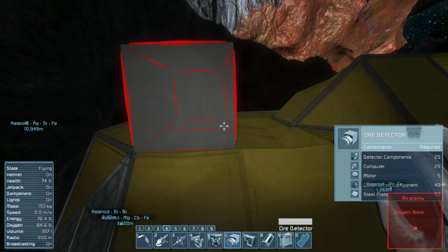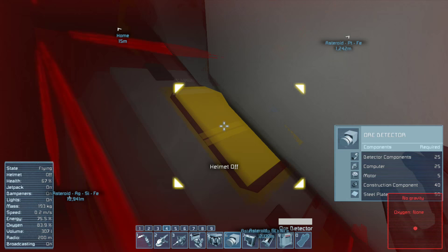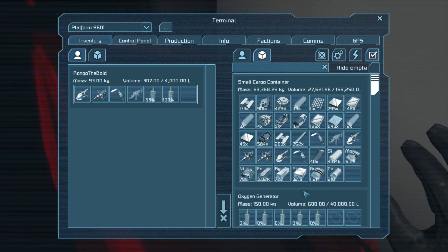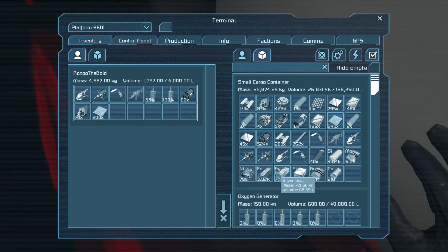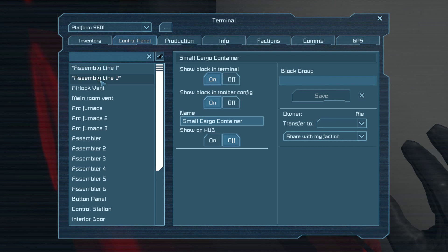You need 25 detectors and construction components. I have most of that stuff other than the detectors, and I think I can make those. We need some computers and some steel plates and radio detectors. So I've grouped my assemblers into two groups — assembly line one and assembly line two.